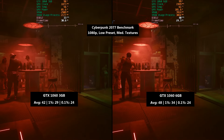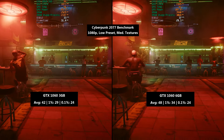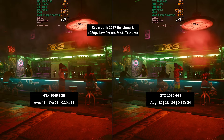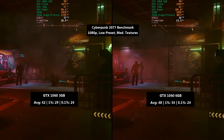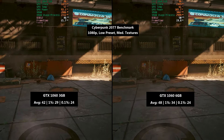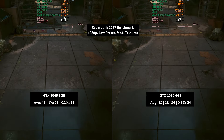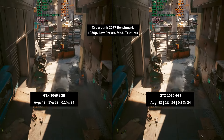Cyberpunk 2077 with the low preset and medium textures, which could prove detrimental to the 3GB card — but it didn't have a huge impact on performance. We saw 42fps on average with a 1% low of 29 and a 0.1% low of 24. The 1060 6GB pulled ahead with 48fps, an improved 1% figure of 34, and a 0.1% low of 24 — basically the same. There is definitely a clear winner in terms of the average: 6 frames per second more on the 6GB card, though there are going to be problems in game for both versions.